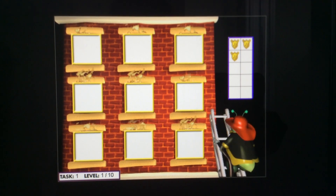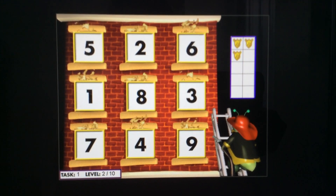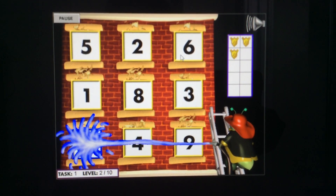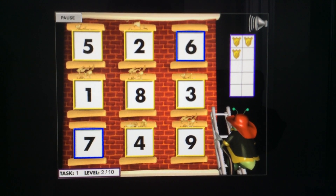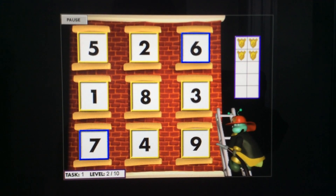Listen. Click on the numbers you hear. Seven. Six. Six. This floor is all out.